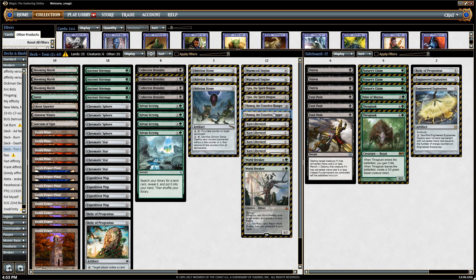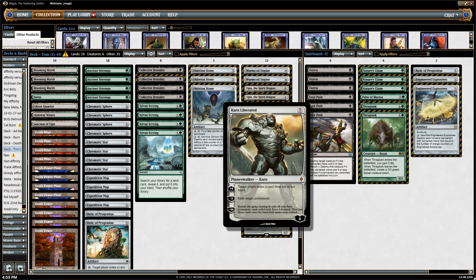Ulamog also triggers Sanctum of Ugin and can be found with Sanctum of Ugin. Karn Liberated triggers Sanctum of Ugin and can be played on turn three with Tron active. It exiles things from both the field and from the opponent's hands, and can reset the game. Very infrequently does it reset — mostly it just exiles, exiles, exiles with tons of loyalty, and is very troublesome.